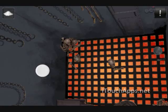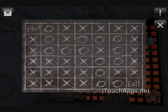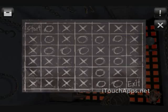We select this bone powder and we put it on this wall here, to make this diagram appear. It's all X's and O's.